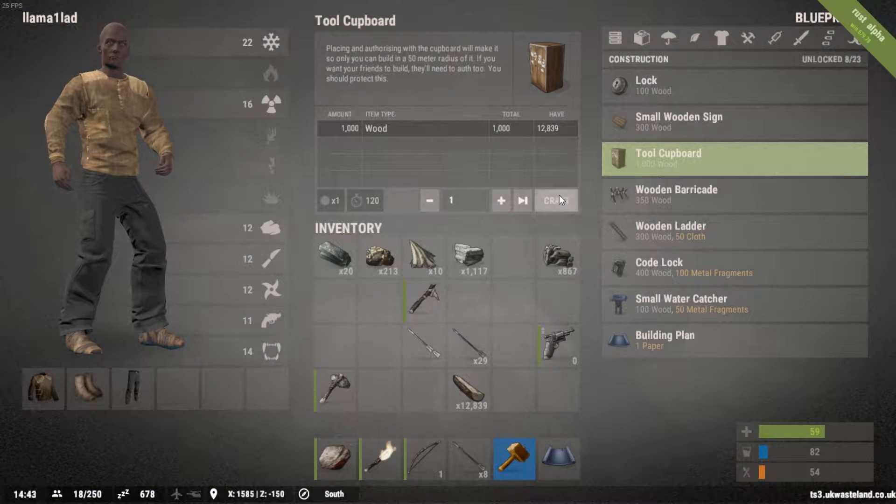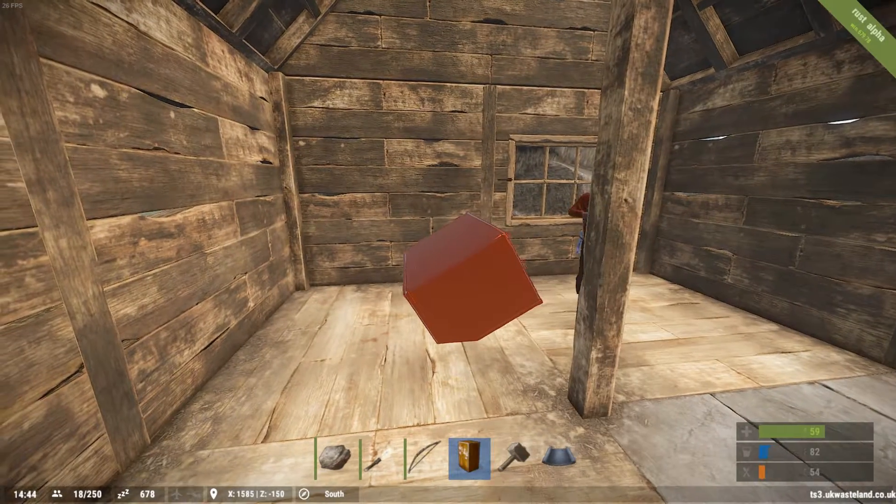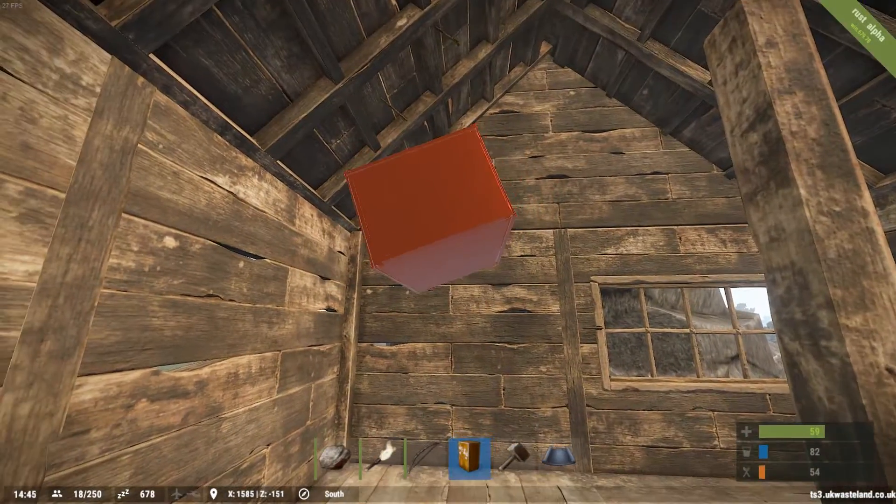Second option — tool cupboard. Got it. Craft. And this stops people outside your base from building. So if there's someone outside and you haven't put one down, they can come in and just block your house and remove it.